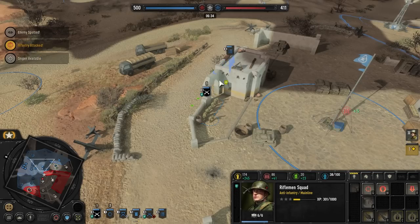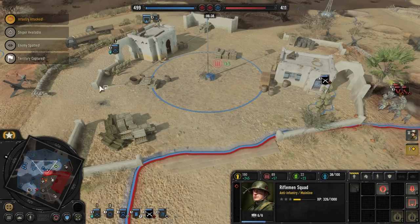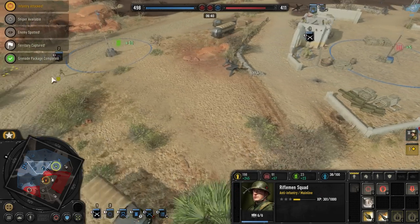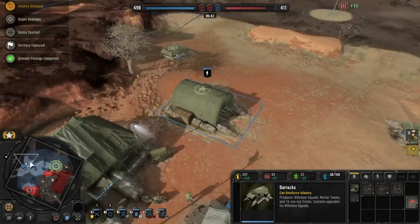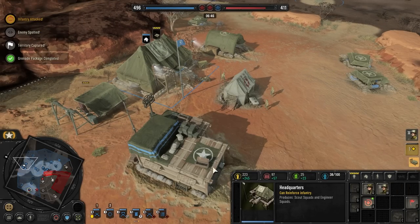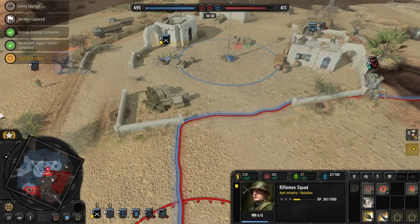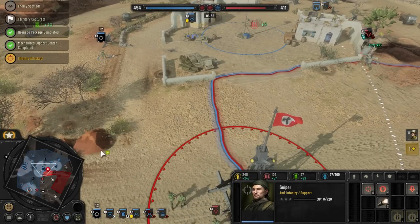We're going to get that point, which is nice. Is he pushing up here? Oh, it looks like he is. Let's get in the buildings — you guys get to cover. Perfect time for the sniper — he's going to have a field day on these guys. We got the support center coming out. The sniper is going to start popping them pretty good, as long as we don't run into range.